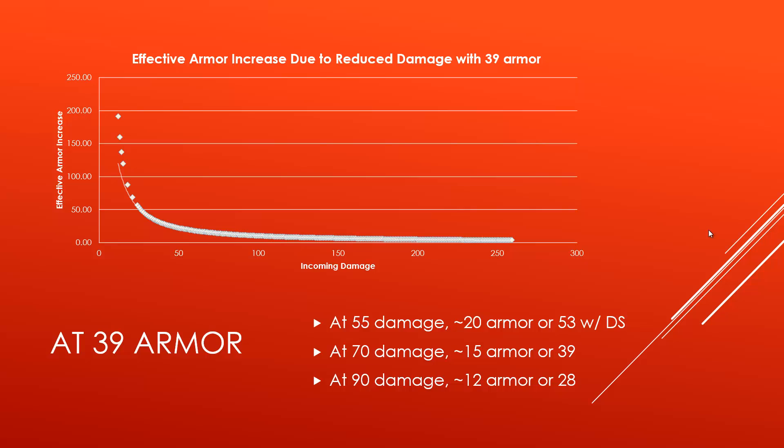Or with the Doran's Shield, which increases your damage reduction by a further 6, so any basic attacks from the enemy champion are reduced by another 6, in that case you have an effective armor increase of 53 at 55 damage. At 70 damage it's 15, or 39 with Doran's Shield. At 90 damage it's around 12, or around 28 with Doran's Shield. That's extremely strong compared to the flat armor mastery, which only gives you 5 flat armor — these damage reduction masteries alone give you an effective increase of around 20 against basic attacks.